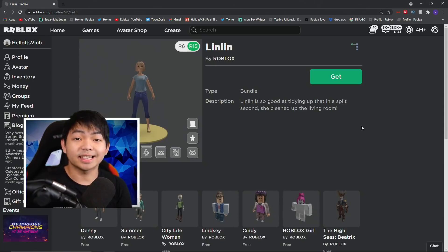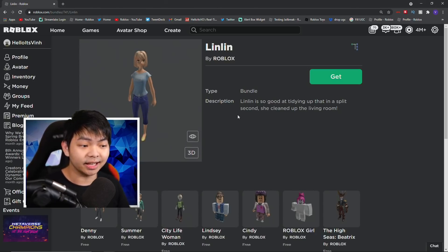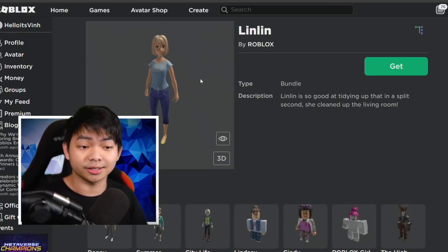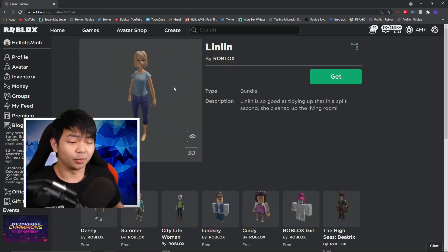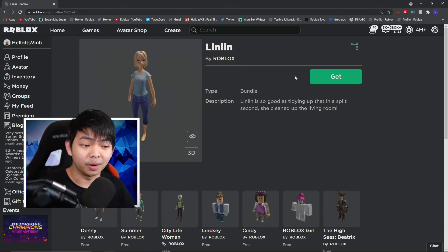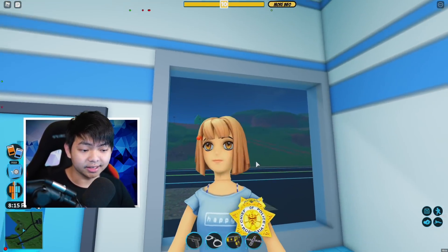The next item of the day is a bundle on Roblox. This one is called Linlin. Roblox over time is actually trying to focus on 3D models — 3D coding, 3D characters, and everything 3D in the game. They're gonna give you guys one of this bundle here. This is what Linlin looks like inside the game — looks really like an anime girl.